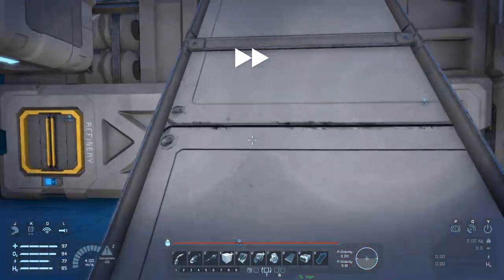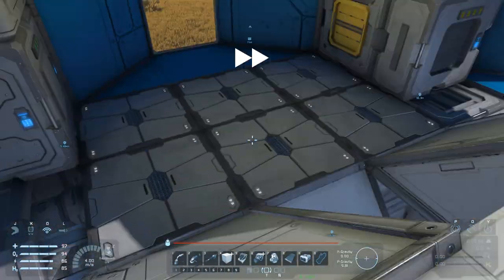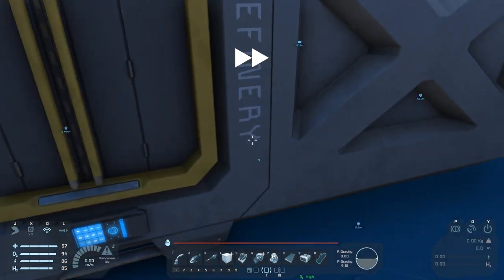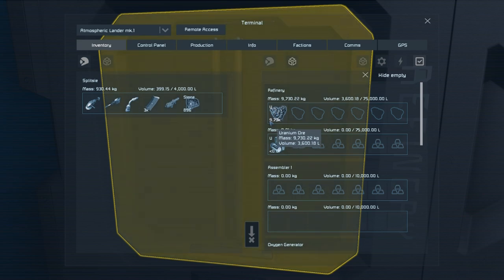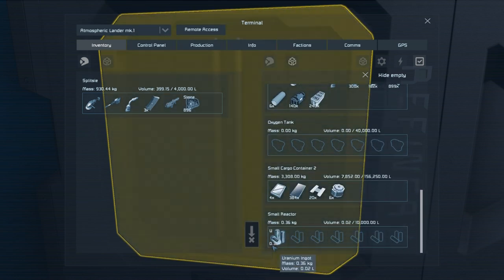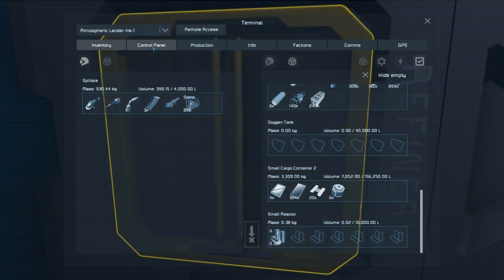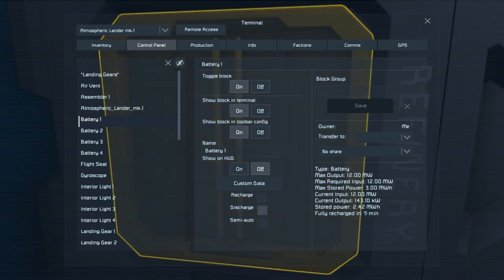Head back inside your ship and turn it back on. You can then put uranium straight into the refinery and start producing uranium ingots. You may notice that the amount of ingots in the refinery never seems to increase. This is because the reactor is constantly pulling the uranium straight out of it. If you look at the reactor's inventory, you can see the amount of available ingots is increasing. It's at this stage you can go to your batteries and change their settings. Uncheck all the checkboxes and you will now see the amount of stored energy in the batteries is increasing as your reactor has excess energy production.